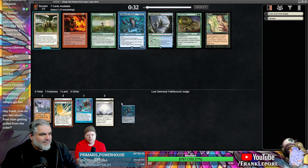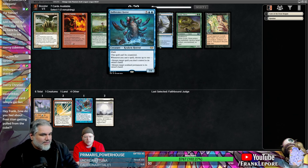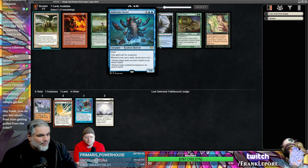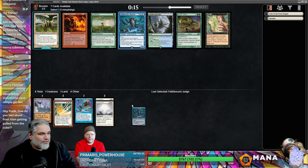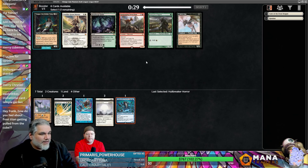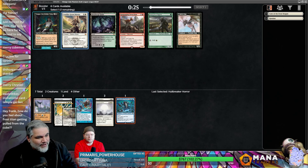Let's take Faith Bound Judge. What does this other one do? Seven/eight with flash — whenever you cast a spell you can return a spell you don't control to its owner's hand, or return a non-land permanent to its owner's hand. So you're basically bouncing something whether it's a spell or a non-land permanent. We'll take this because it's the only thing in our color, and if we get a Time Walk...